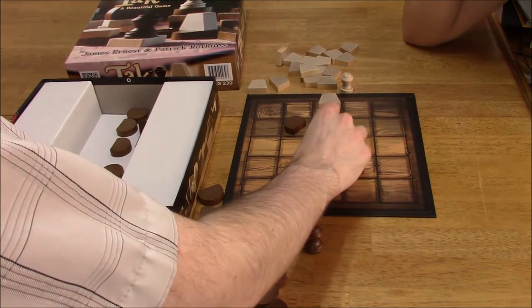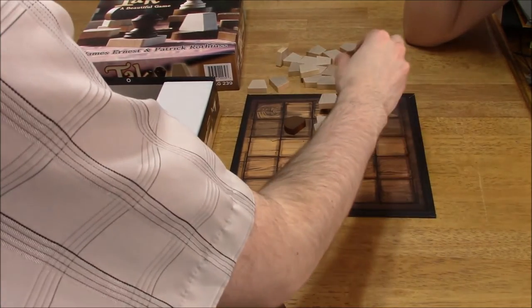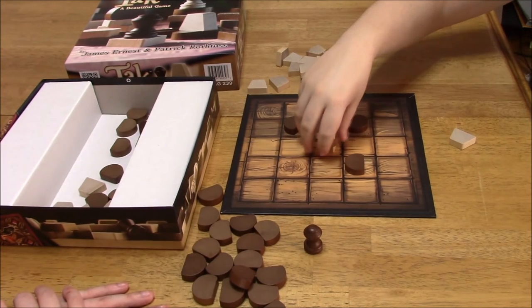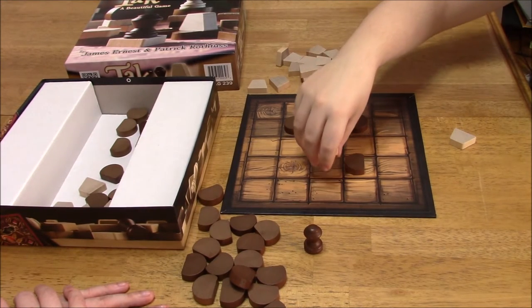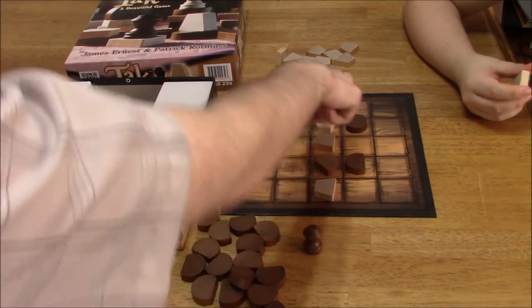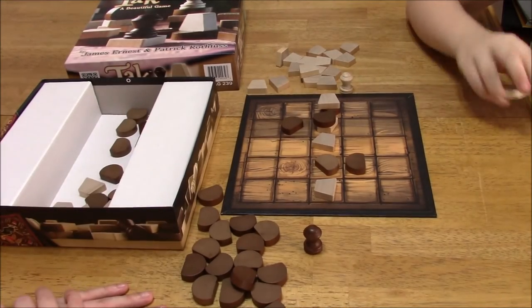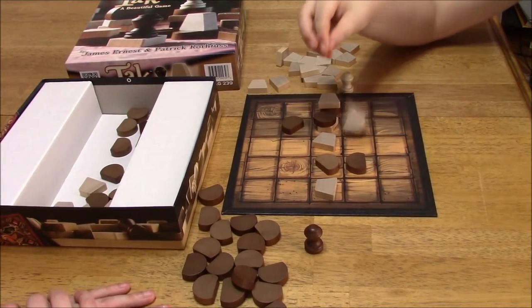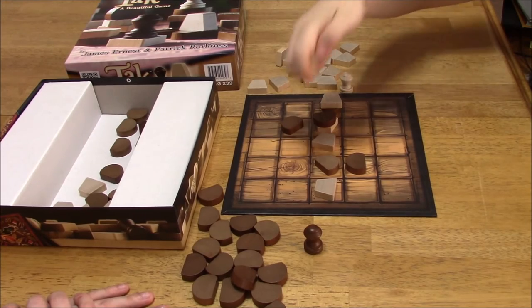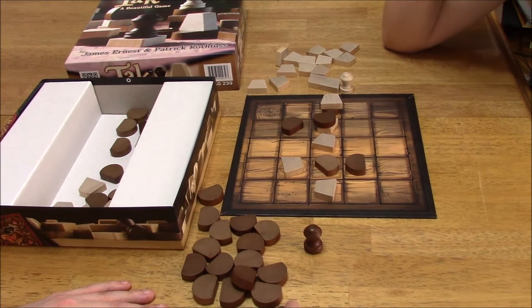So you're going to put that on top. I'm going to put this here. Now I can move this. So if you were to get a piece on top of here from somewhere else, that would be a win, so I've got to watch out for that. I'm going to stack this here, just to block that. It's just multiple strategies — basically it's like trying to stop your opponent while trying to complete your road at the same time.